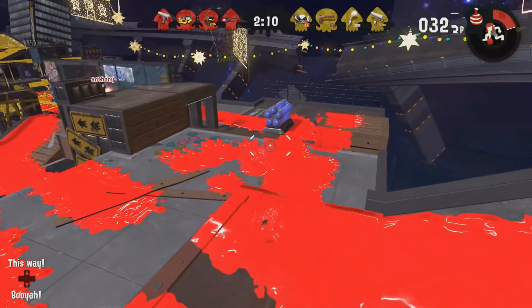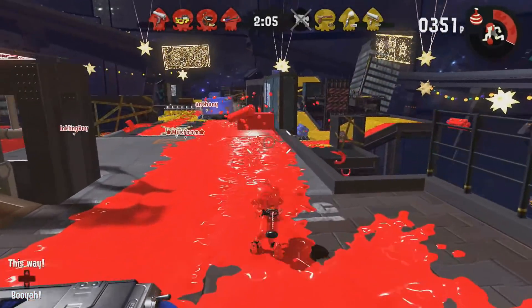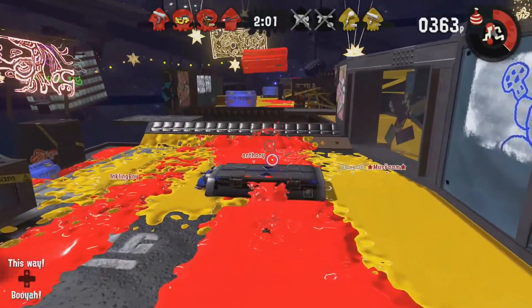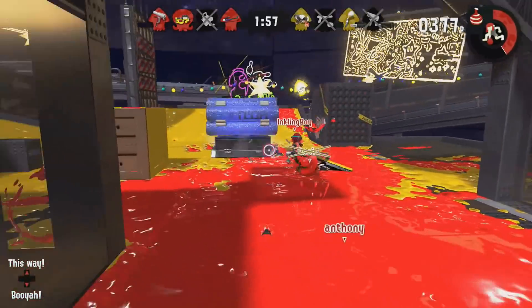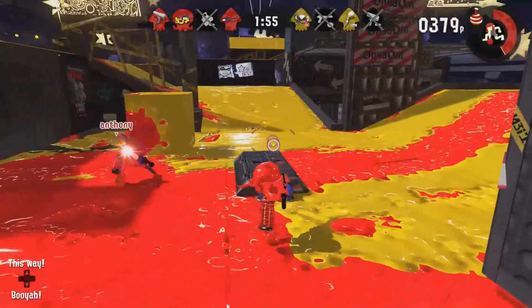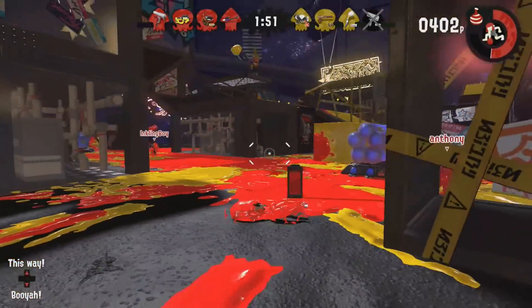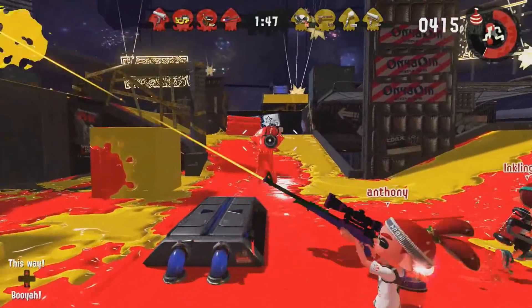Another thing that has been spotted is the Tenta Missiles — I believe they are returning. I wasn't sure whether that was just the Inkzooka strike or the strike shots from the new Stingray, but people believe Tenta Missiles have returned in Splatoon 3. I also love the new ink colors.